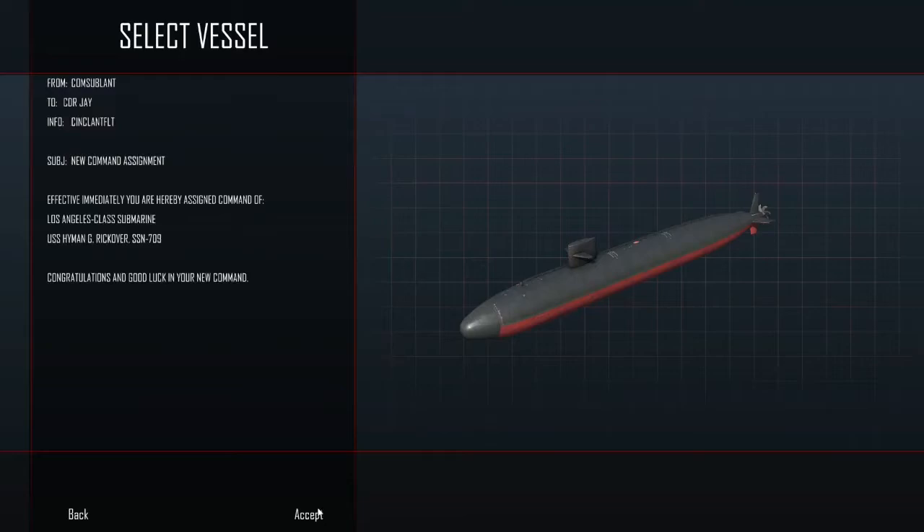From Commander Submarine Forces Atlantic: 'Commander J, your command assignment is effective immediately. You are hereby assigned command of Los Angeles class submarine USS Hyman G. Rickover, SSN-709.' Admiral Rickover was the driving force behind the Navy's nuclear program.